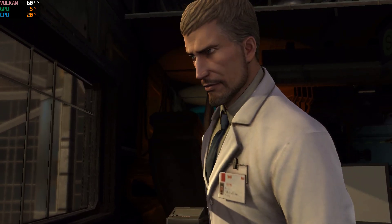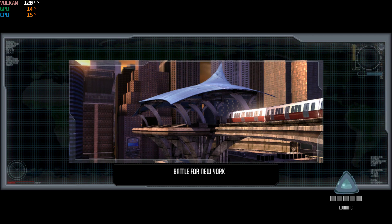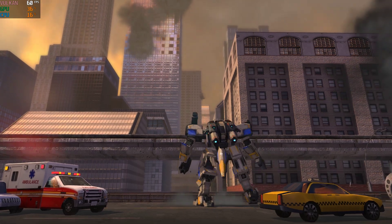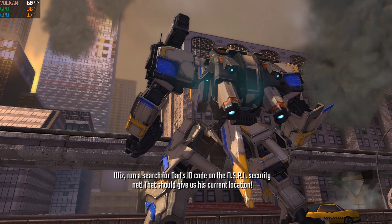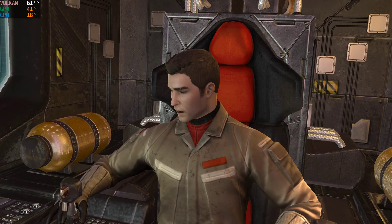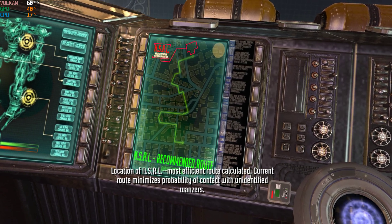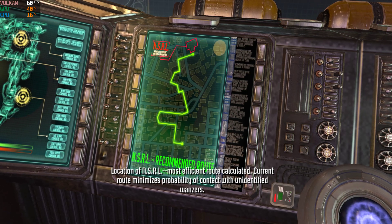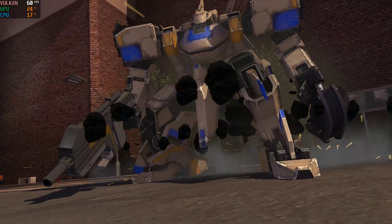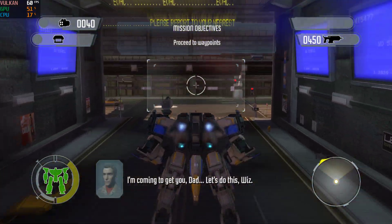Good luck, son. Wiz, run a search for Dad's ID code in the SRL security network. Access error — satellite communication uplinks are being jammed. Guess we're doing this the hard way. Let's see a radar map. Location of the SRL — most efficient route calculated. Current route minimizes probability of contact with unidentified Wanzers. I think it's safe to call them enemies now, Wiz. I'm coming for you, Dad. Let's do this, Wiz.